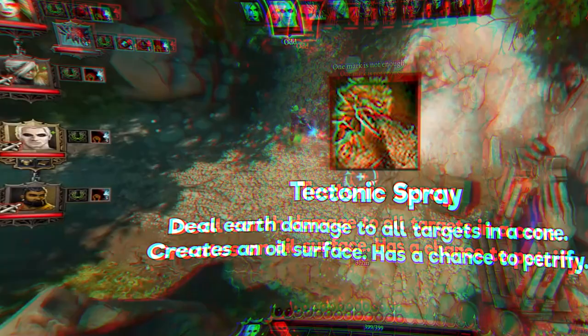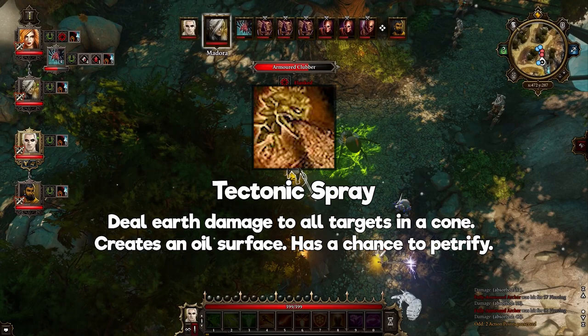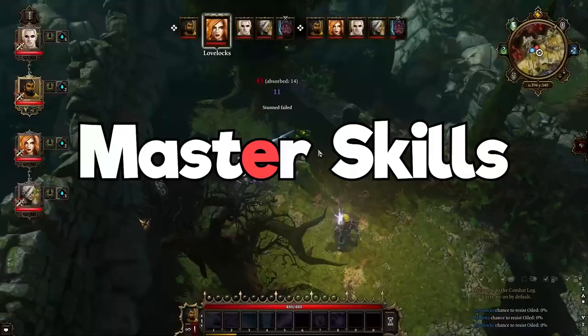Tectonic Spray: deals earth damage to all targets in a cone, creates an oil surface, and has a chance to petrify all units inside it. This is an incredibly useful skill to have — it does multiple things all at once and does it really well. This is your second of the two damaging abilities you'll want on the Adept line, and I sincerely recommend getting this as soon as possible.